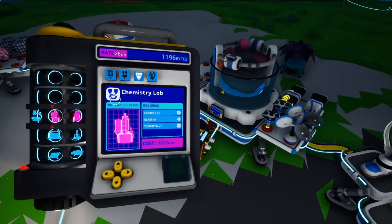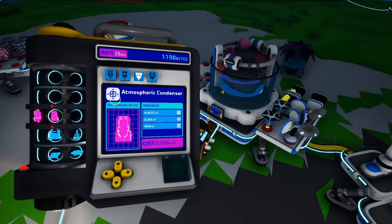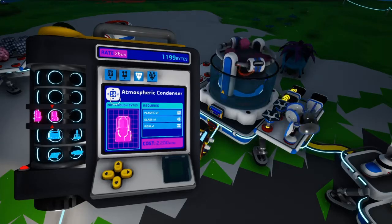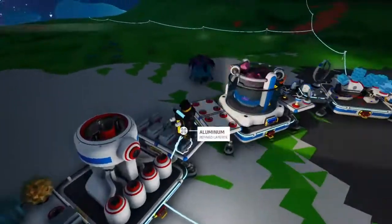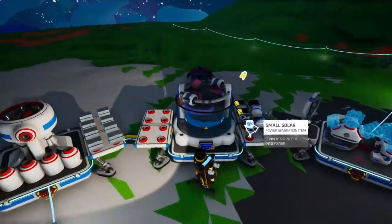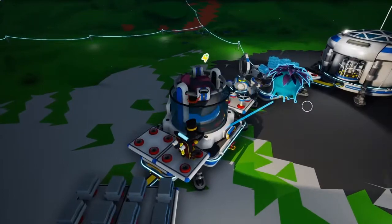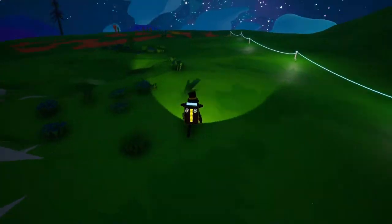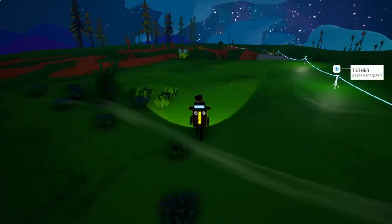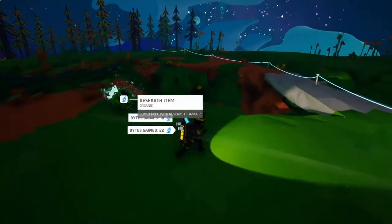Wolframite is just the raw version of it. The atmospheric condenser needs iron, and we can go to another planet to get iron. I'm going to skip Desolo though, because all my friends say don't bother with it, just skip it. I kind of agree with them because it has the same ores — like wolframite and you know.